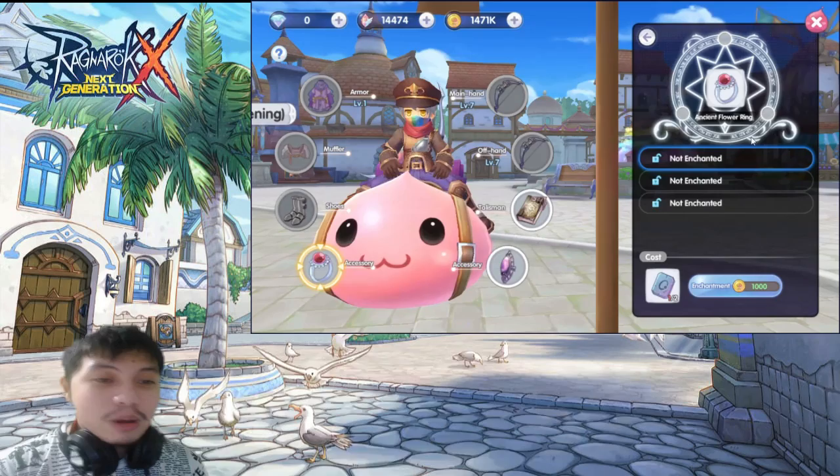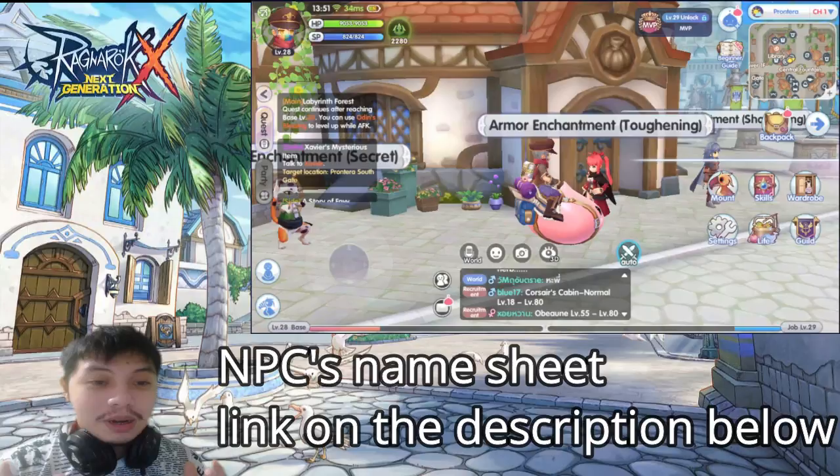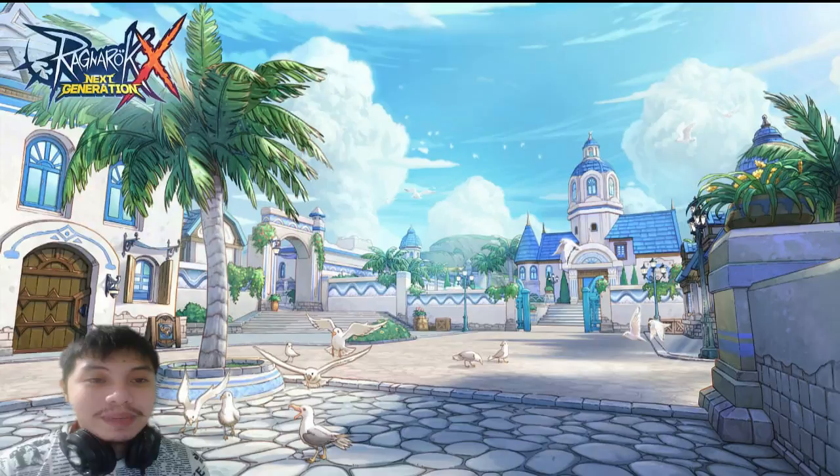Also like the furnace, it can increase your chance of enchanting level upgrades. You can find the names of these NPCs in the link in the description below, and I'll also provide a sheet on how to find them and what to give them.